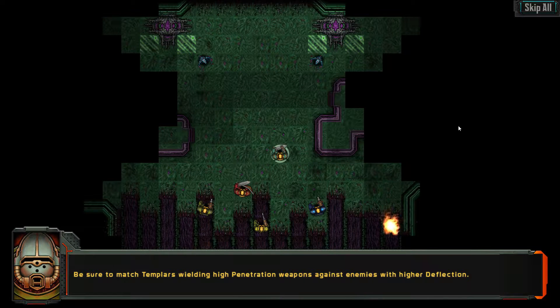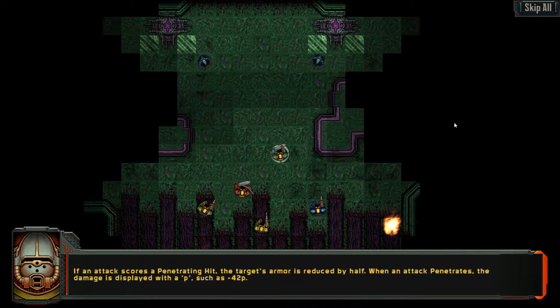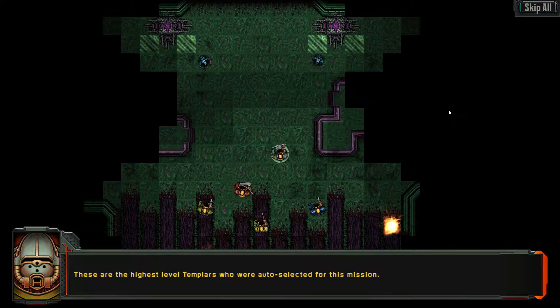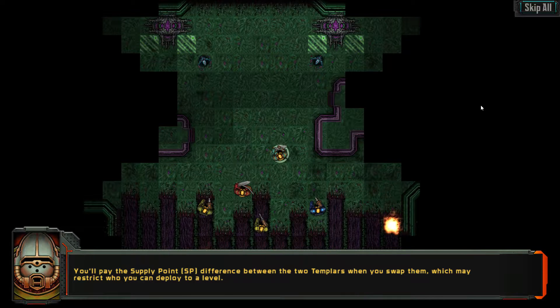We must survive six turns before the Zeno champion will emerge. Be sure to match Templars wielding high penetration weapons against enemies with higher deflection. Scouts carry higher penetration sniper rifles and will be better matched against hardened targets like hunters and skitterings. If an attack scores a penetrating hit, the target's armor is reduced by half. When an attack penetrates, the damage is displayed with a P such as minus 42P.